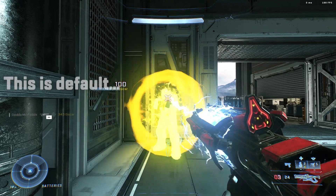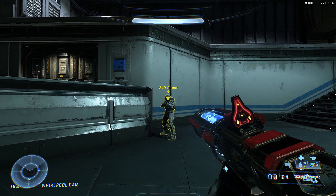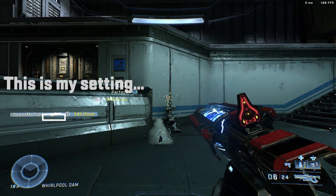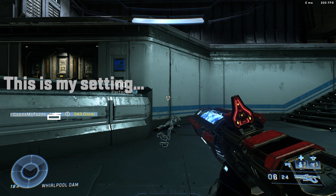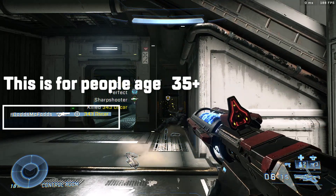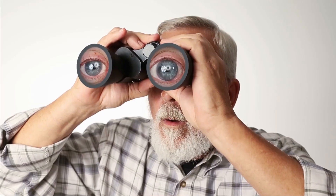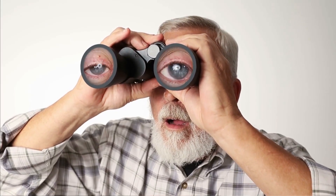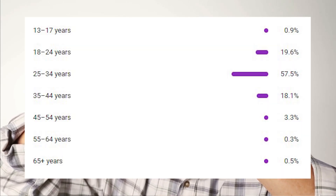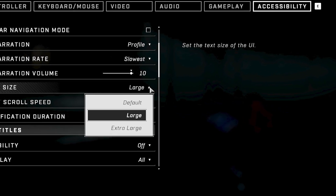Text size — specifically the text from the kill feed. Adjusting this setting can impact your ability to read important information quickly. When it's on default, it's kind of like trying to read the fine print on a legal document, except that legal document is saying how many enemies are coming to kill you. If you're like me and have been playing Halo for the last 15 to 20 years, you're going to want to do your eyes a favor. There are three options to choose from — personally I use this one, but it's all preference.